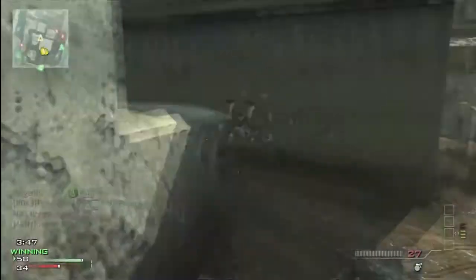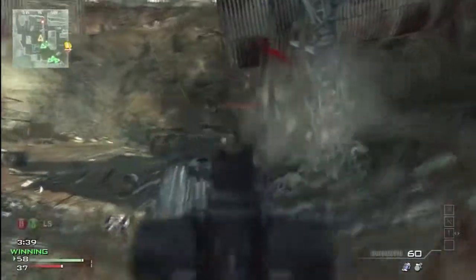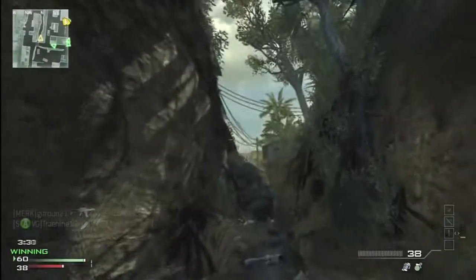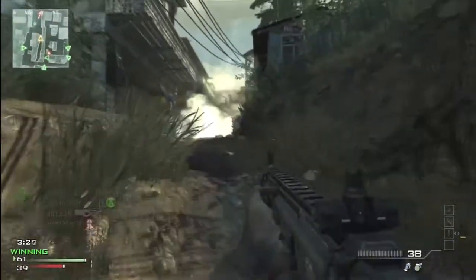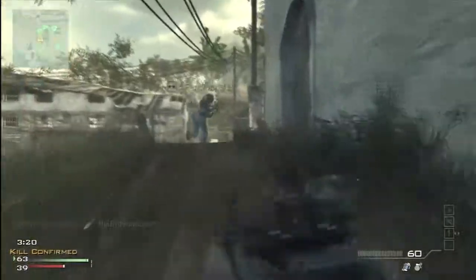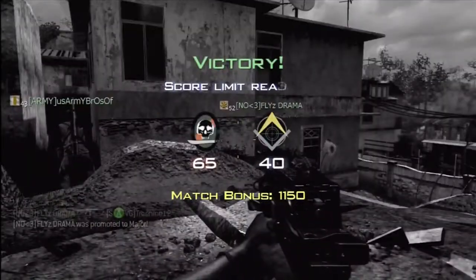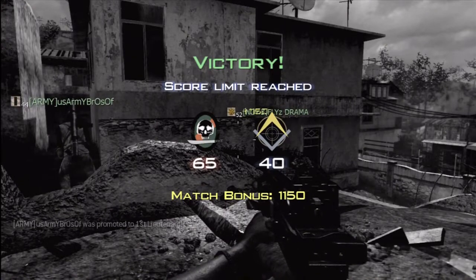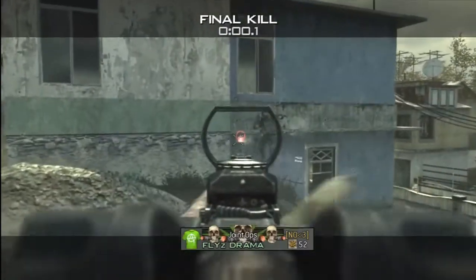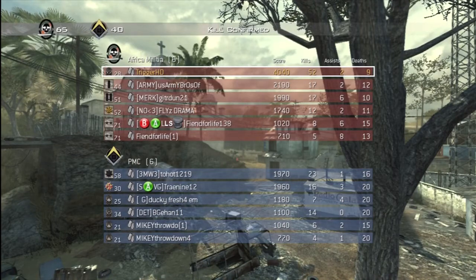Gun balance aside from the Type 95 — I think that's a bit ridiculous — is really, really good. They just need to fix a couple bugs and possibly get rid of Final Stand. We did not want Last Stand in this game, so what do they do? They put Final Stand in so that when you go down you still have your primary weapon. Makes no sense to me. Anyway, this game is coming to a close with a final score of 52 and 9, with hopefully some pretty entertaining gameplay. I hope you guys enjoyed and I'll see you guys in the next video.